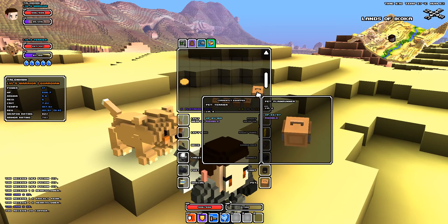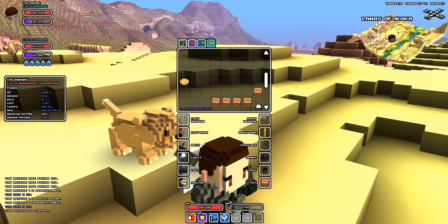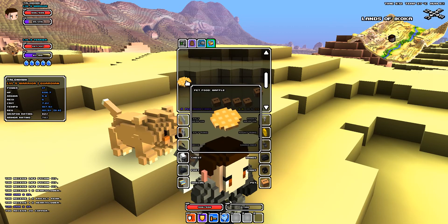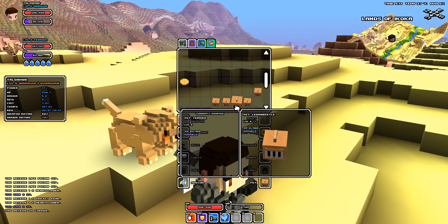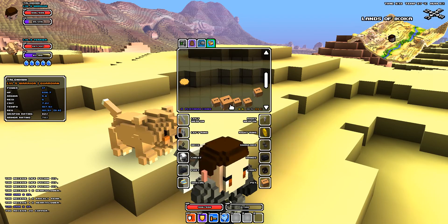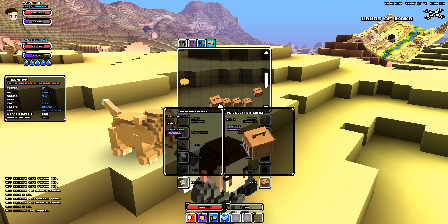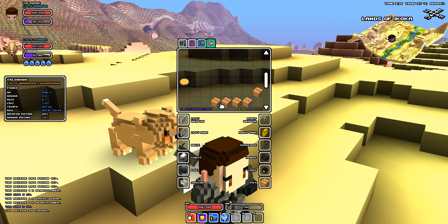I've gotten a plane runner, and those are found by finding milk chocolate bars. I have a pet terrier, which you get by acquiring a waffle — this is a waffle here. I have a lemon beetle, which is acquired with lemon tarts; a brown paka, which is acquired with a chocolate cupcake; and I have a Scottish terrier, which I got by getting a croissant.